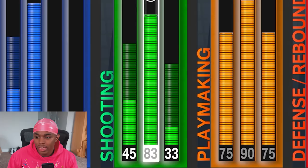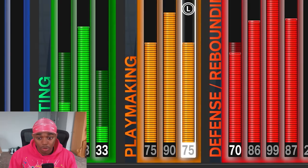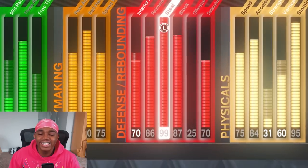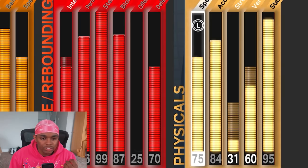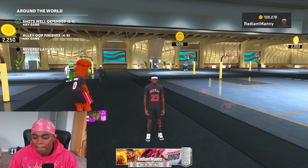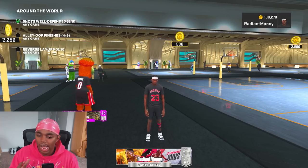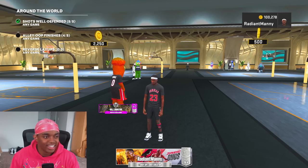So he has an 88 driving dunk, so he gets Jordan dunks, 83 three-ball, I get limitless range, 90 ball handle with 75 speed ball, perfect playmaking, 99 steal, anchor bronze, great defense, and he's fast. This is perfect for Jimmy Butler. I had to throw in the Jordan jersey and the Jordan sleeve, but I'm going to stop wasting time now. I'm going to just show y'all how great Jimmy Butler is on the 1s court in 2K23. Let's go ahead and get into it.